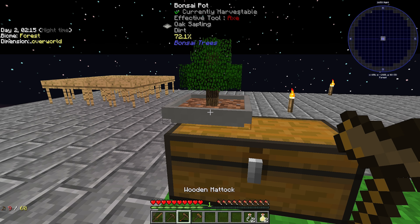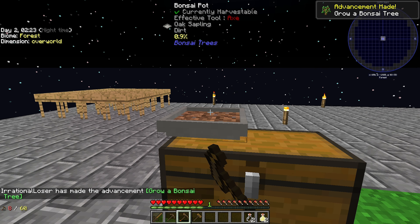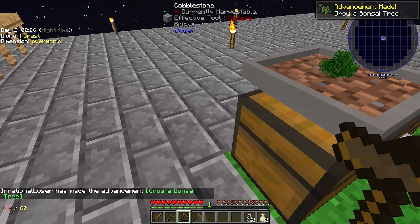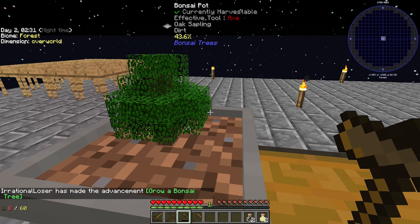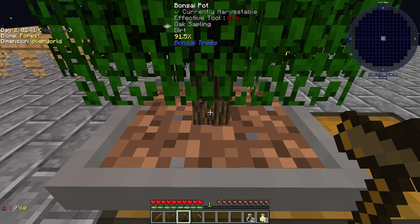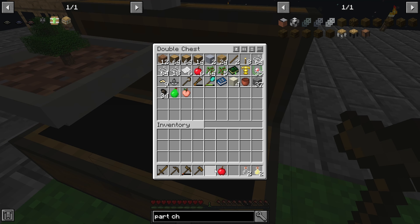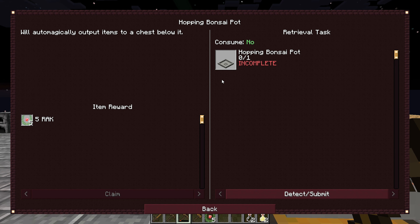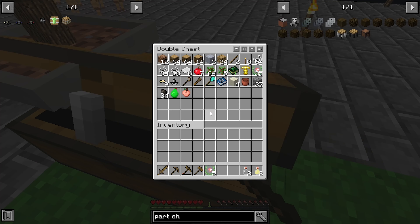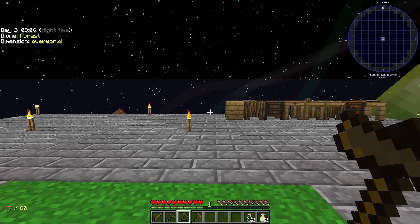Once that gets to 100%, we can take our mattock here and right-click the bottom of the tree. We got nothing from that - right-click, there we go. We've got some wood and an apple. And then once we get some iron on the go, we can get a hopping bonsai pot, which is a hopper under a bonsai, and it just automatically exports it for you, which is amazing. And if you can get loads of them together, then you have an amazing tree farm.